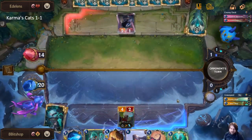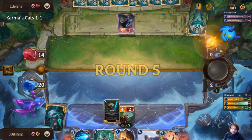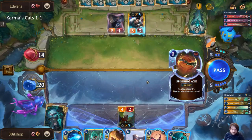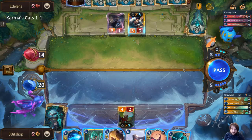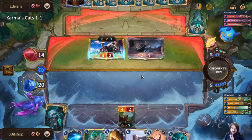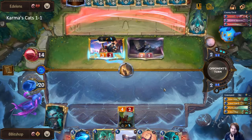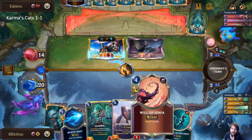I'm fine with my cat trading with either of these units so I'll attack with the cat as well, because I already knew this cat would function as a chump blocker. It's Draven time. We'll pass and see if they pre-commit buffs to Draven. They didn't — we're going to use the stun first, it gives us a blocker for later, and more importantly if they start pulling the 'I'm unkillable' stuff and we have the mana for Will we can just make them lose their buffed unit for the turn.